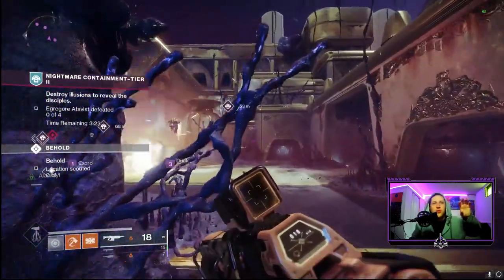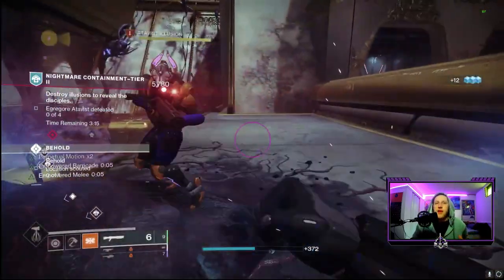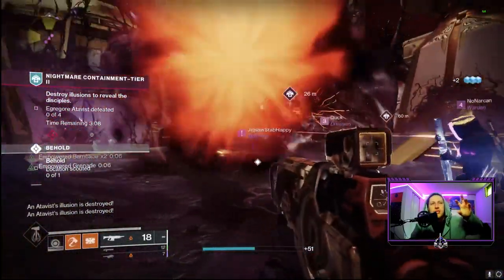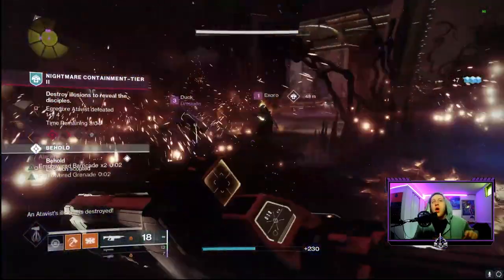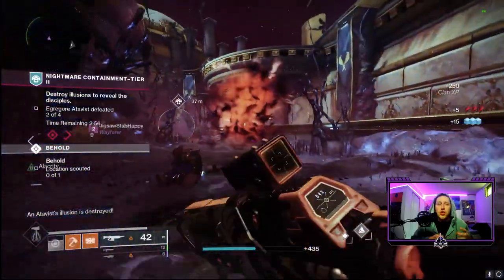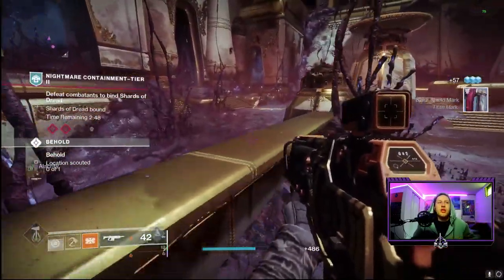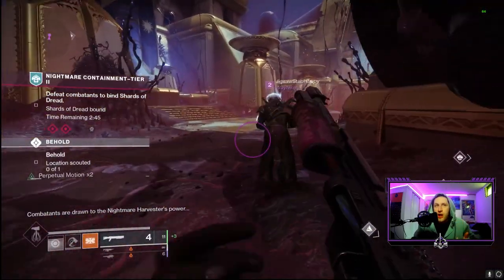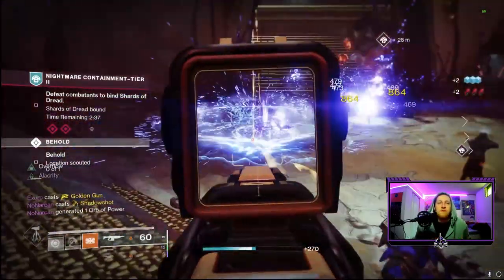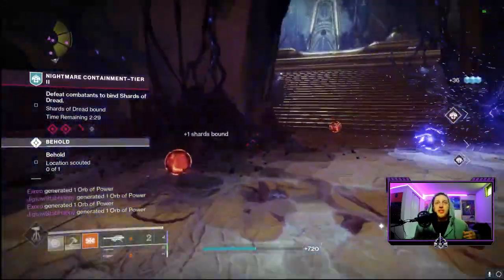Step 2: you'll see Scions and waves of enemies walking around. Certain Scions have the new season symbol above their head — those are the ones you have to defeat. Once you destroy a marked Scion, a corresponding Scion spawns inside a protective bubble. You can't shoot through the bubble, so you have to walk up and melee that Scion to destroy it. It's pretty easy — find the marked Scion, destroy it, then melee the one in the bubble to move on.